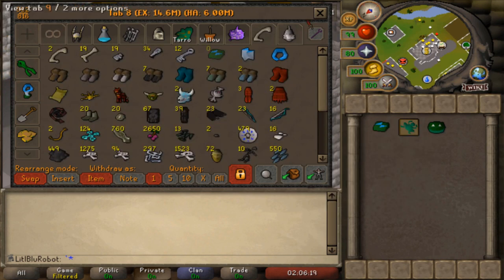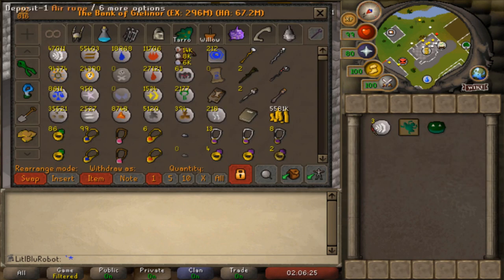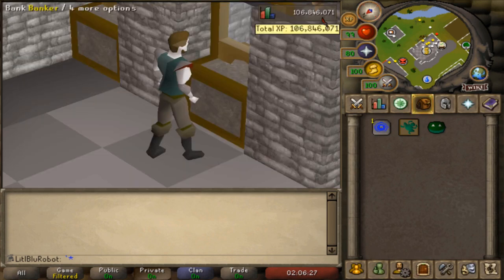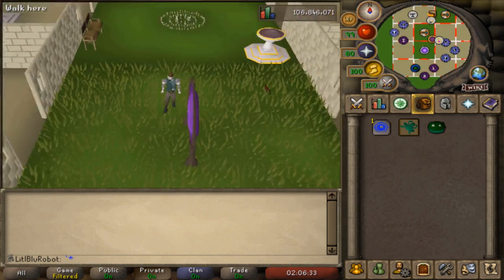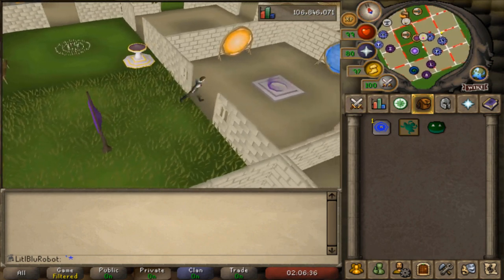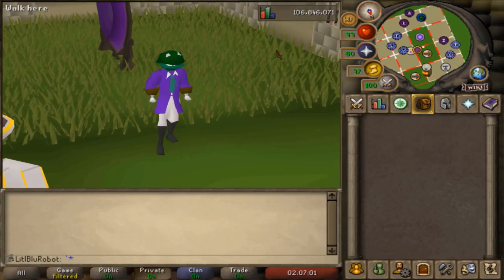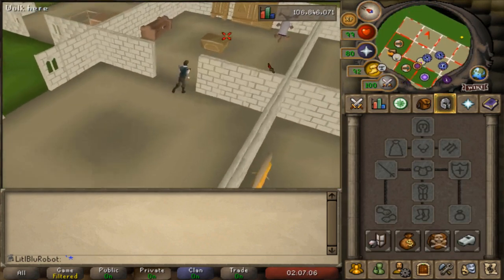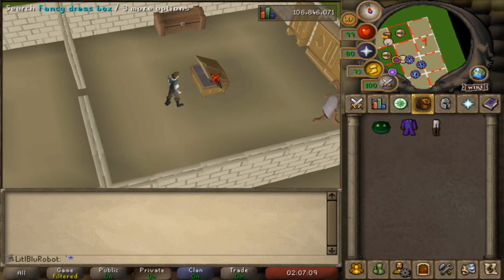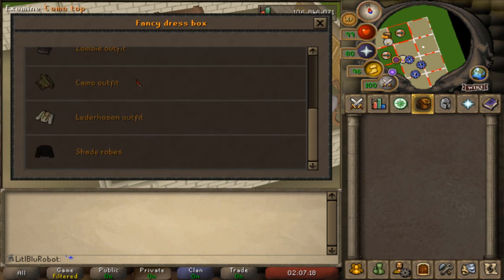I just got my second frog token, which I can't teleport with, but what this means is I can get the outfit for the frog mask and put them in my house, freeing up another bank space. Let's grab that and put it away. Look at this - looking swish. Let's put them in the fancy dress box... wait, does the frog mask go in on its own? Oh, okay - so that could have been a free bank space but I didn't know that.